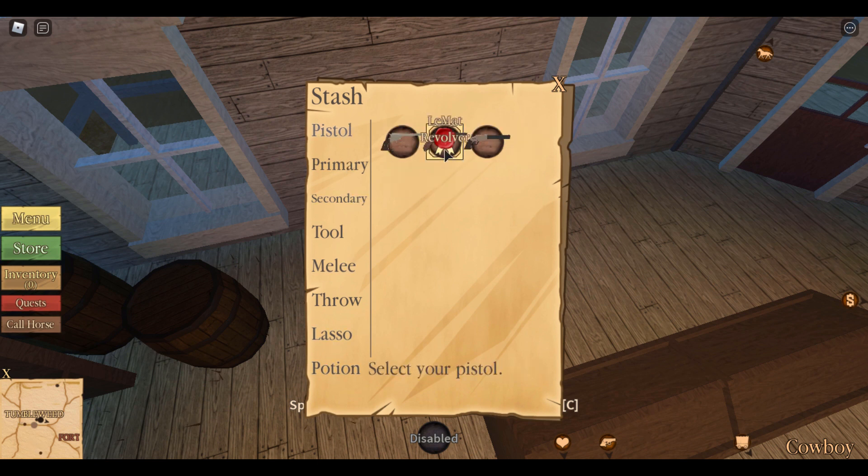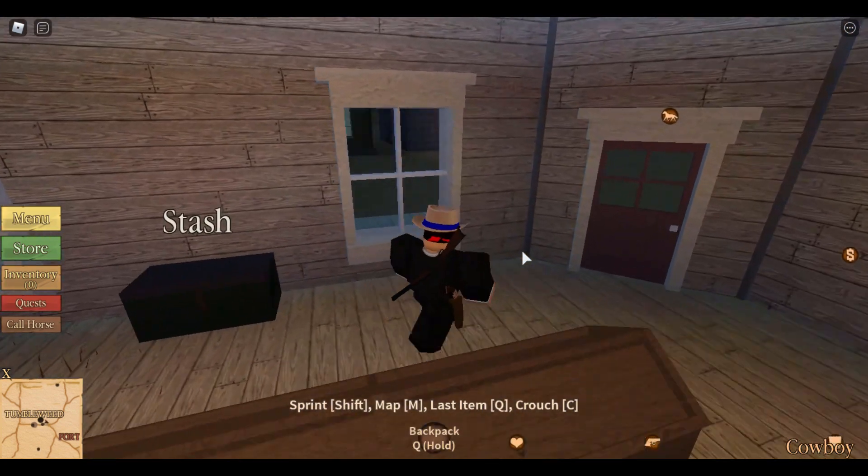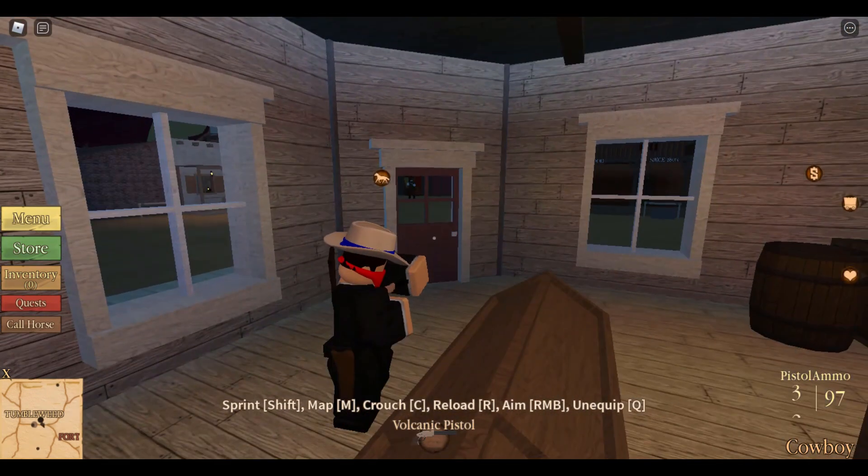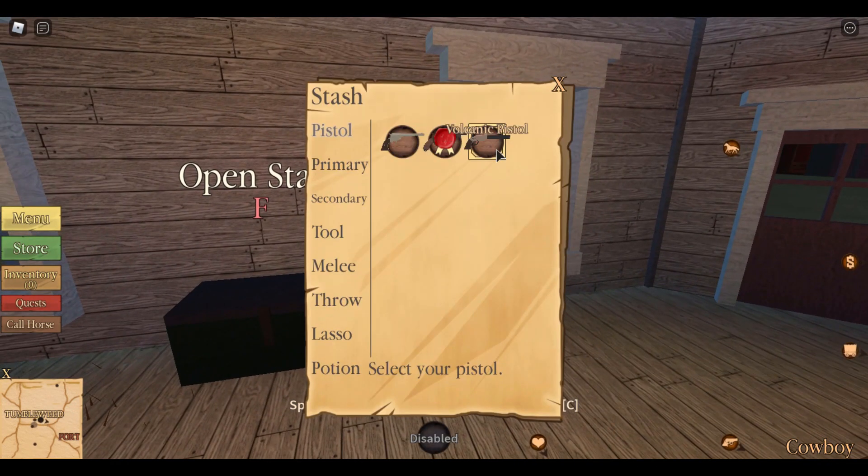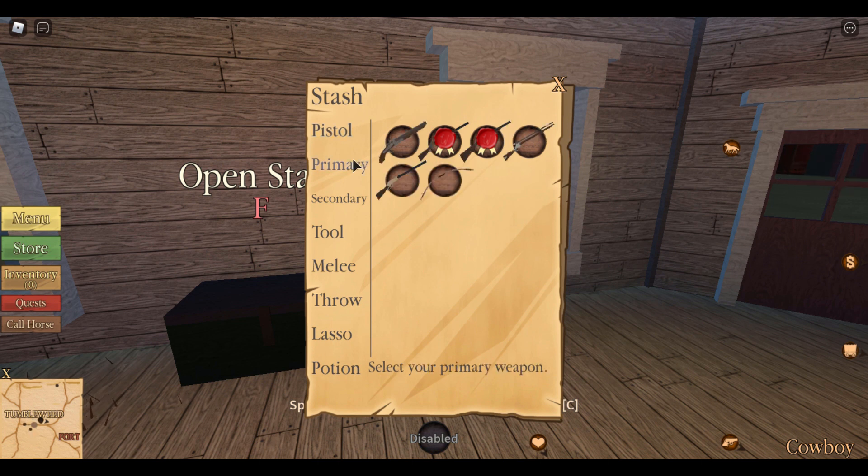The item with the red stamp on it is the pistol that's currently equipped. For example, I have the Lemat equipped right now — that's why there's a red sticker on it. But if I click the Volcanic, it'll switch. Whatever the red dot is on, that's the gun that will be equipped.